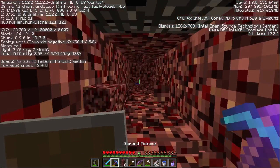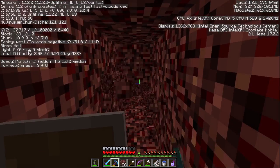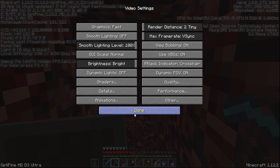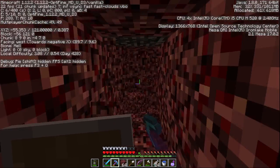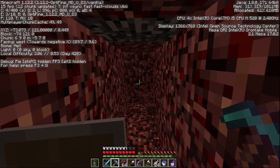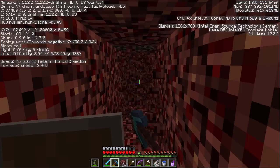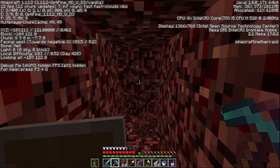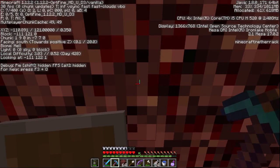We just got to be careful that we don't fall and die. Let's turn the render distance all the way down in case I find some lava — I don't want any lag when I'm running away from it. There are apparently online tools where you plug in your coordinates and your bearings and that'll give you the likely spot where the stronghold is. But that's cheating. We're not going to do that.